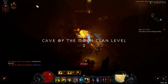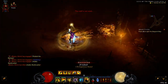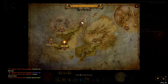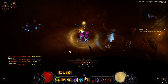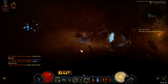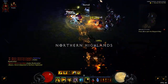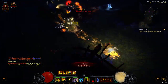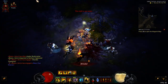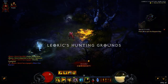So here's Level 2. And there's nothing there. So you're going to want to go to Northern Highlands. Same idea — you want to go around in a circle in this area, and then down the middle, and then up over here to Leoric's Hunting Grounds.